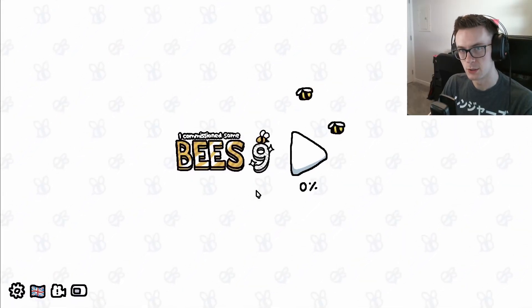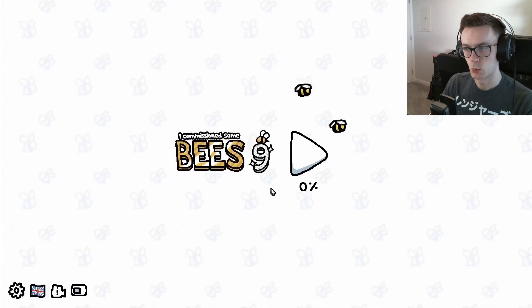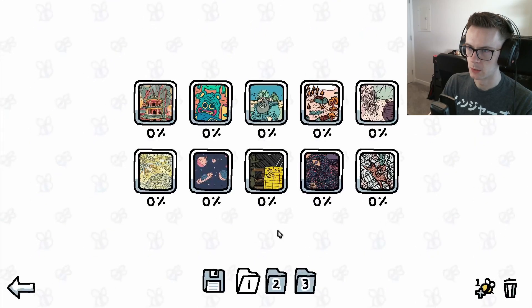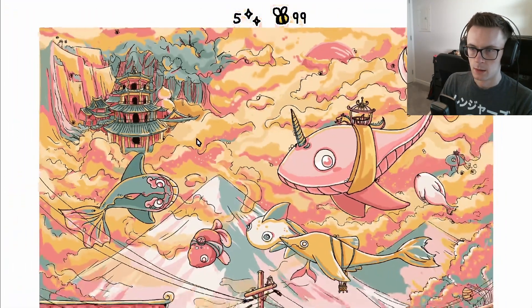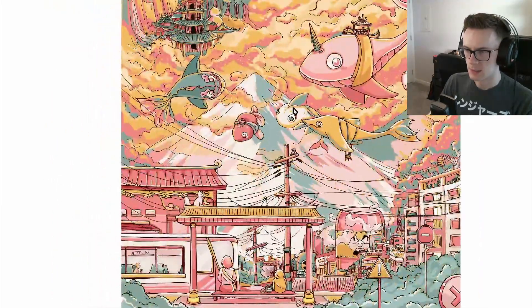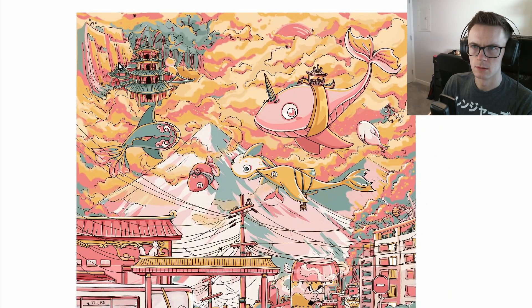Hello, and welcome to I Commissioned Some Bees 9. This is yet another hidden object puzzle game, point and click puzzle game, where we gotta find more bees. This episode we're gonna complete these first five levels. I really like this art style - this looks like a new art style, or like a new artist that they've commissioned. Okay, let's get things started. Doesn't sound like we have any background noise again, which is kind of unfortunate.